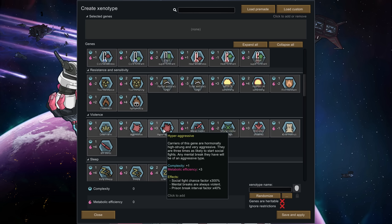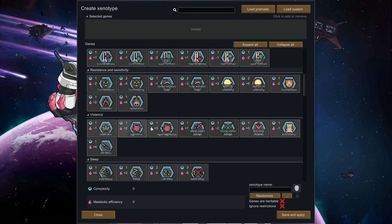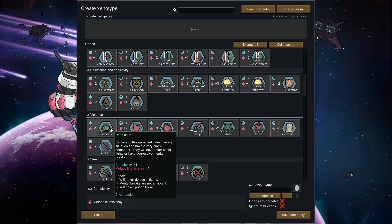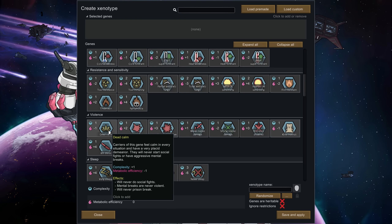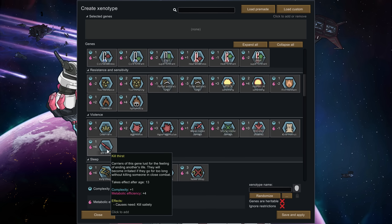Hyper aggressive increases your social fight chances, mental breaks are always violent, and increases the prison break interval — these are not people you want in a prison, and recruiting them will be hard. Aggressive is similar but slightly less. Dead calm is the even-keel version — they'll never do social fights, mental breaks are never violent, and they'll never prison break. And kill thirst is the other end of the spectrum where they basically have to kill people or they get unhappy.